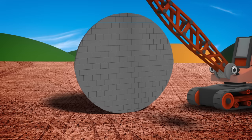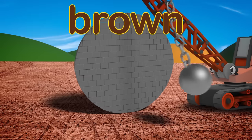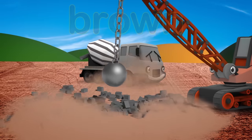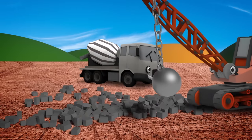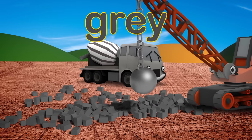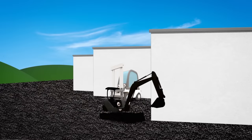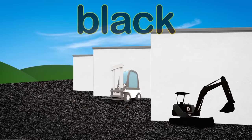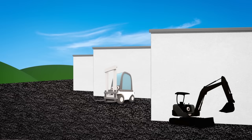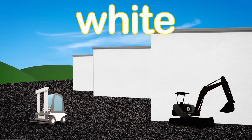In the mud, there's a vehicle all brown. It's Ryan, knocking another wall down! Now that the wall is out of the way, we can see Celia, painted in grey! Who is that in the dark tarmac? Mia the Mini Digger, painted black! One more vehicle, hiding in plain sight! Florence the Forklift, sprayed bright white!